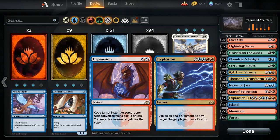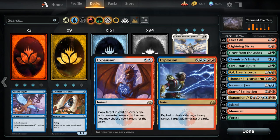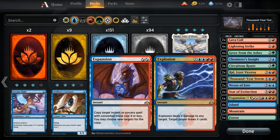Last but not least we've got one copy of Expansion/Explosion. The Expansion side can copy an instant or sorcery spell with converted mana cost four or less, so sadly we can't copy seven-mana instants and sorceries, but it's still fine for copying ramp spells or Lightning Strikes late in the game. The Explosion half deals X damage to any target and target player draws X cards, which is very powerful given all these ramp spells accelerating our mana.